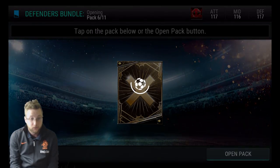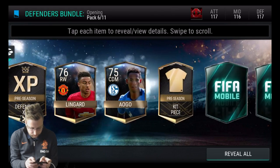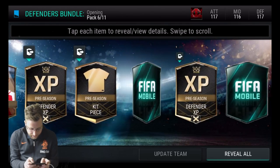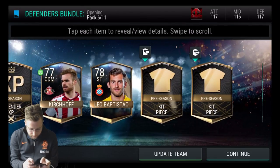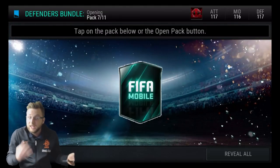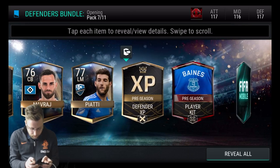But that's pretty good — 3 pretty decent Elites out of that pack as well. As we move on to pack number 6, so much gold to start off with. Serna there. Show me something... nothing. Okay, that was not a good pack. Our first really not good pack of this pack opening.